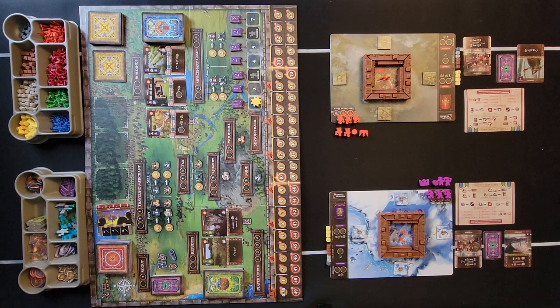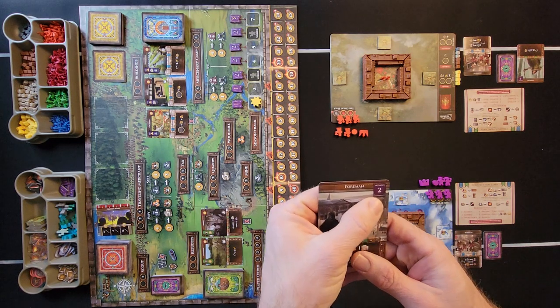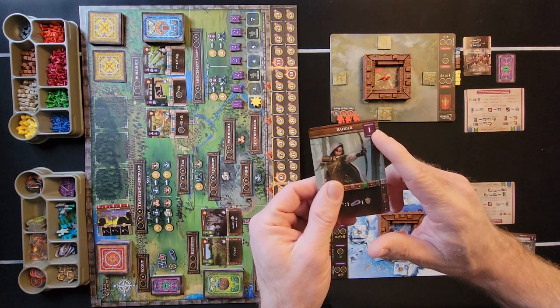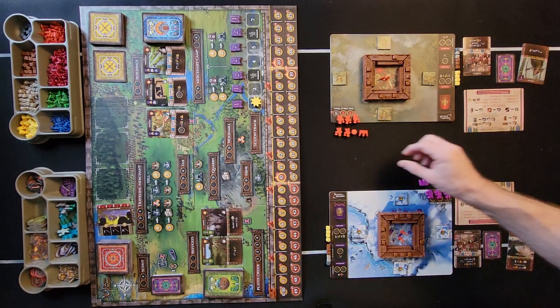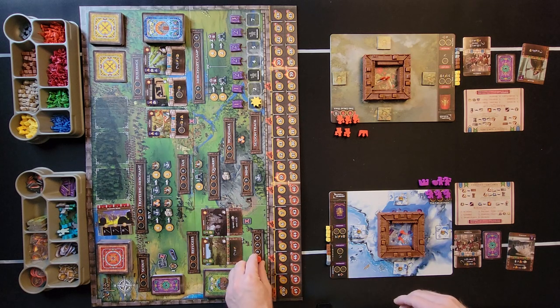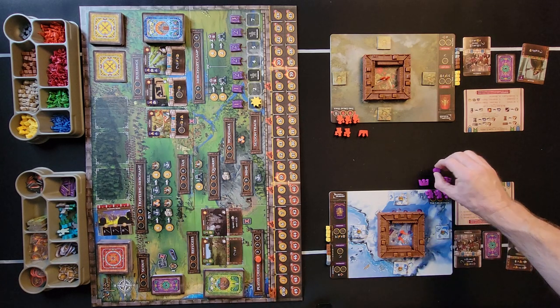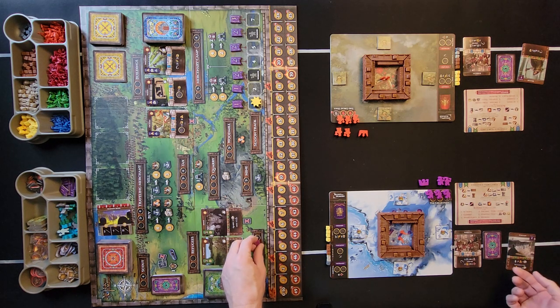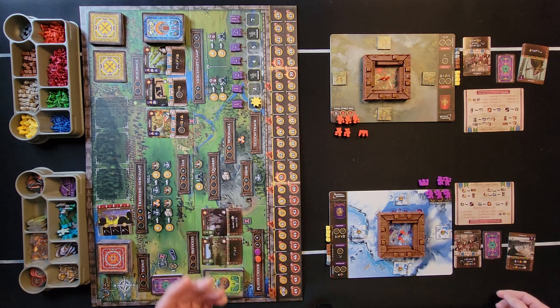Once that's done, find the first player based on the numbers on the starting refugee cards. You see one has a two and the other has a one. The lowest number goes first on the player order track. If you had three players, whoever had the next lowest number would be second, and so on.